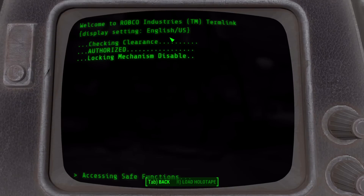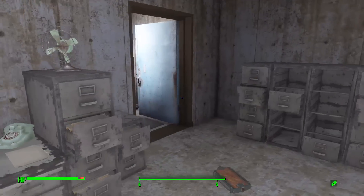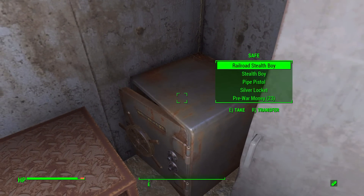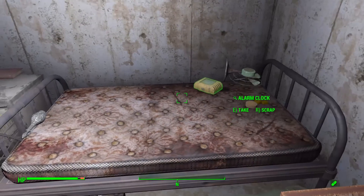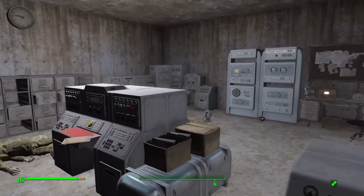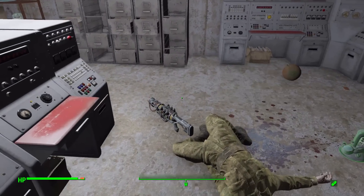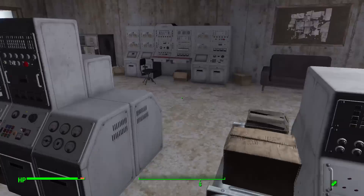Wonderful! Let's open up the safe — disengage lock. What do we have? A Railroad stealth boy — okay, sure, I'll take it. I'll probably never use it though. Well, I guess now we have a lovely bunker for ourselves as a new home. It's full of dead bodies, which is unfortunate — we can just shove them all in the prison cell.